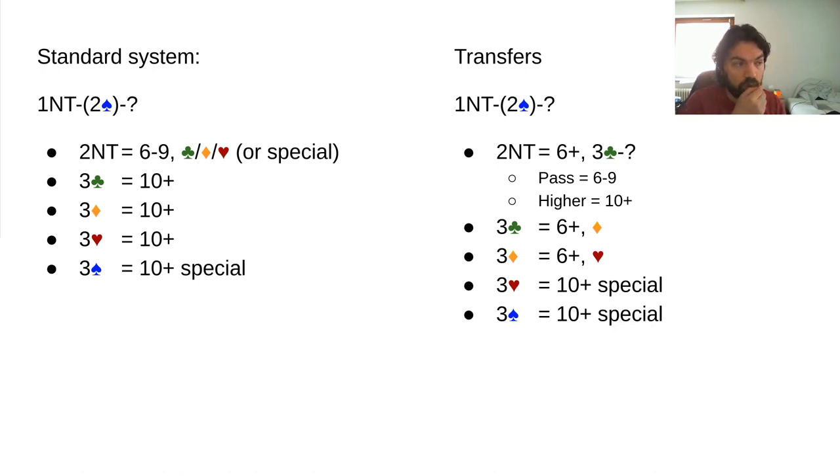Why not use transfers here as well? We got used to transfers on the two level, so why not do it on the three level? Two no trump would just show clubs — partner accepts with three clubs, and then you can pass or bid whatever you wanted normally with ten-plus. I've unified part of one call and the entire three-club call into one. Three hearts could be played as Stayman — in this case bidding the four-card heart suit on the three level — and three spades as a stop ask. You can't transfer to no trump because it's already decided who plays no trump: your partner opened one no trump.